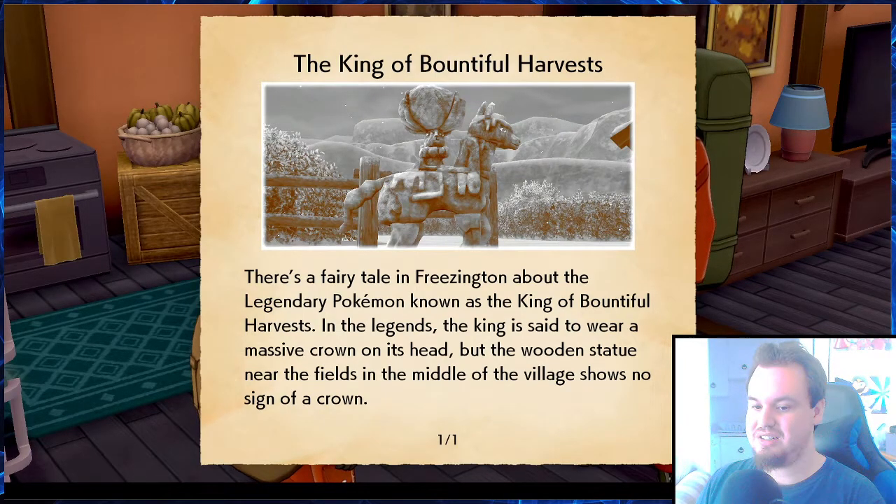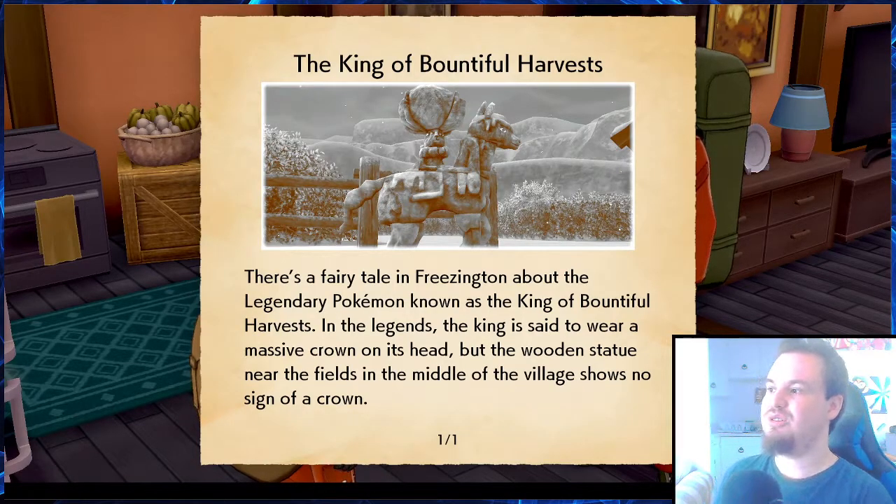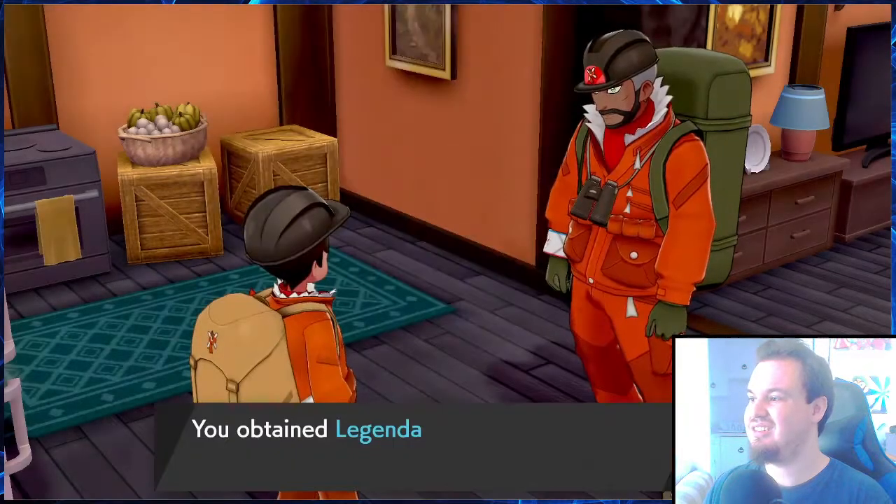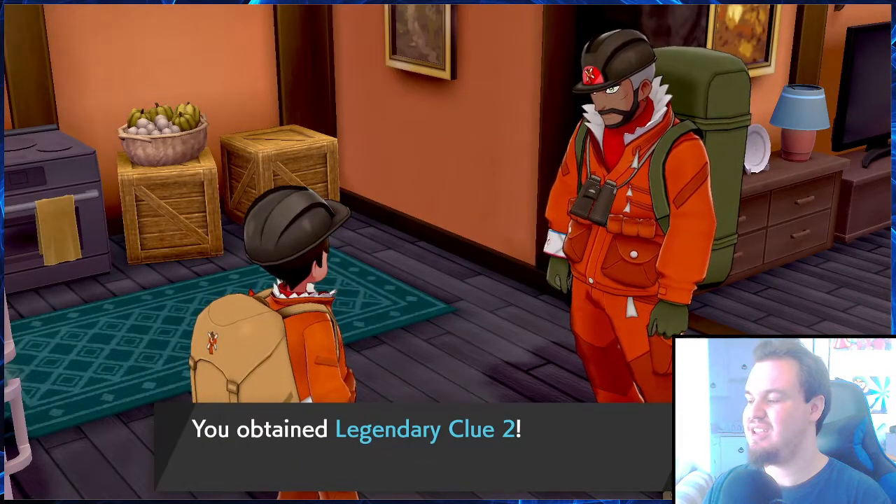There's a fairy tale in Freezington about the legendary Pokemon known as the king of bountiful harvest. In the legends, the king is said to wear a massive crown on its head, but the wooden statue near the fields in the middle of the village shows no sign of the crown. Oh, so that's what's missing! So I guess Calyrex is the king of bountiful harvest — then what's that horse?